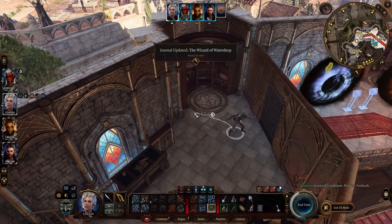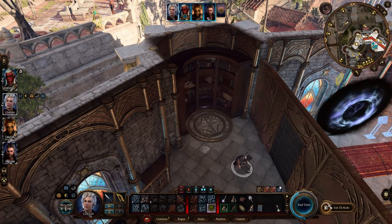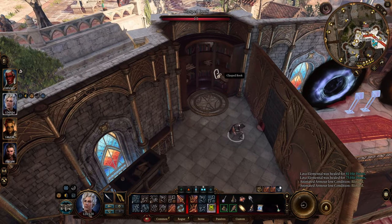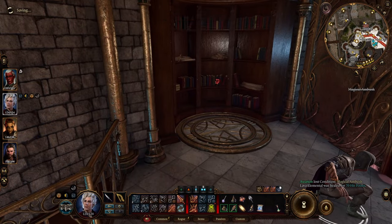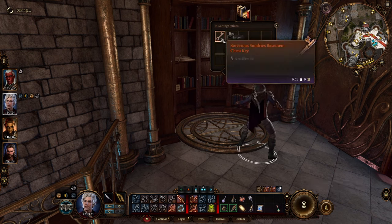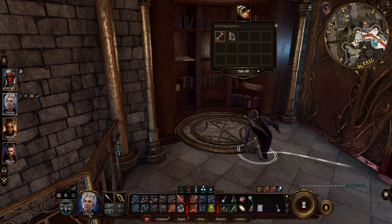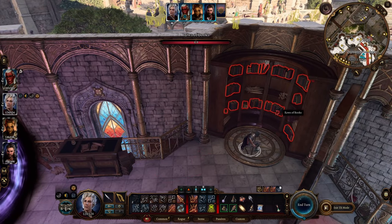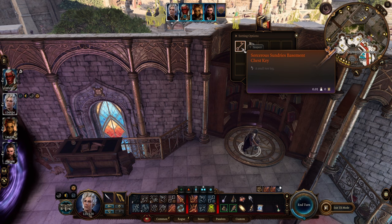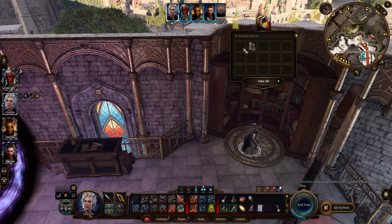Once you are inside, there's a bookshelf with one book — as you can see, we can interact with that one book. If you interact with it, it will open a portal inside the room. Then you can enter inside. Make sure to take stuff from the bookshelf as well.